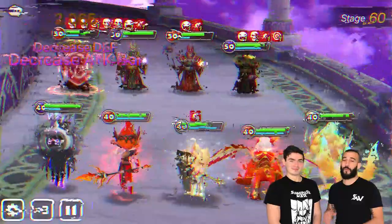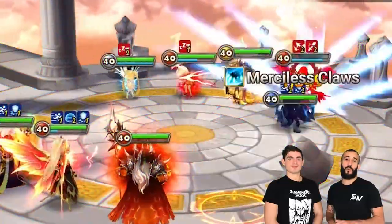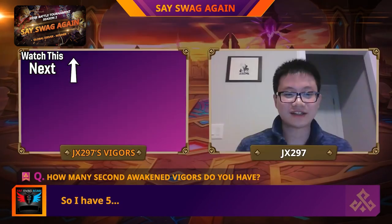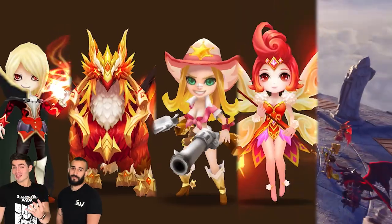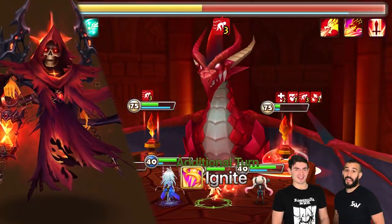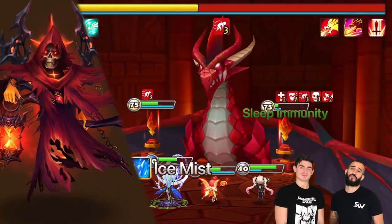Remember, you probably already have a Spectra for TOA Hell and TOA Hard, and Vigor is useful not only in RTA but in guild content. If you're feeling a little spicy and you want to style on the dragon, you can also go for Verd, Spectra, Lauren, 2A Tatu, and the Water Homunculus. This one requires a little more farming to get going, but the payoff is very satisfying. You can also bring the new 2A Sath to have more damage and kill the dragon faster.